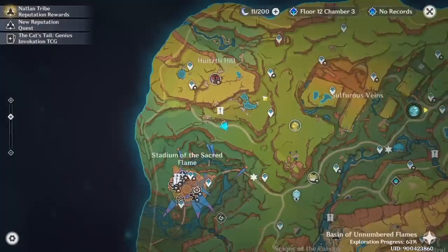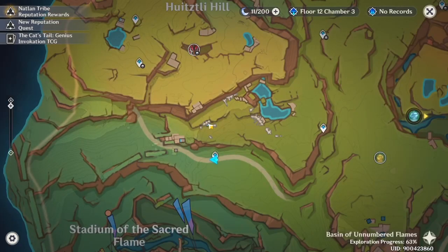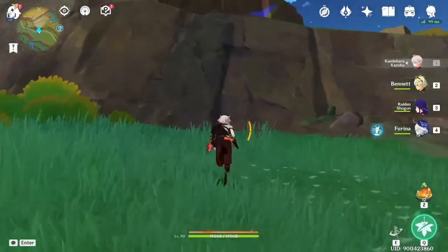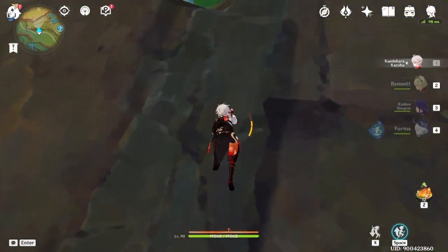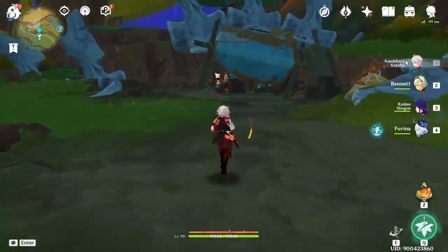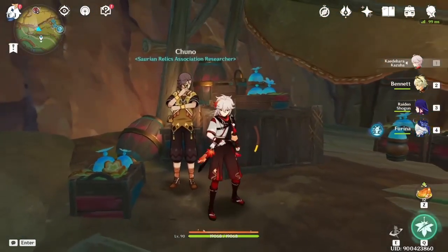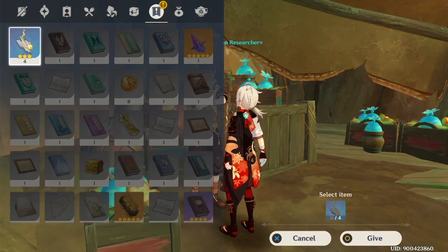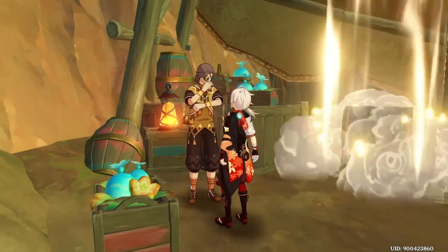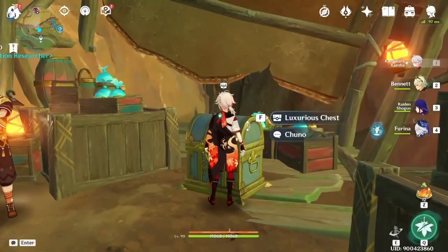Once you've collected all the fragments, there's a camp in this place. Go to the north direction and you'll see a small camp. Talk to the NPC there and submit all the fragments to him. He'll give you a hidden chest, and you will also get an achievement.